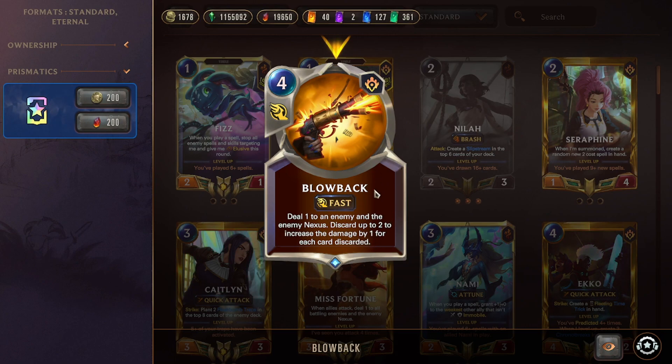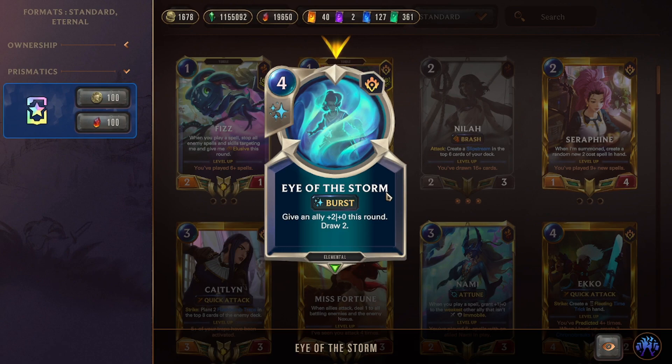Augmented Clockling is a four-mana 2/2 elusive: play Predict, then draw one and reduce its cost. Both Neela and Janna love draw and cost reduction. It's also elusive for cheap damage and a great target for the +2 attack buff from Eye of the Storm. Blowback is great when you have cards in hand you don't want to play — extra Acorns or Master Lookouts — turning them into direct damage.